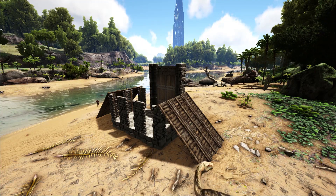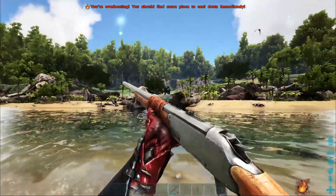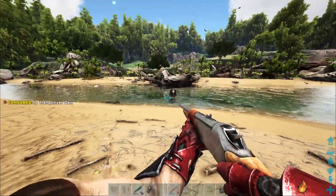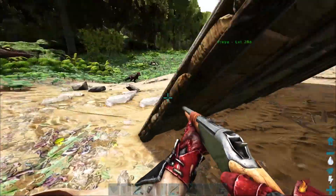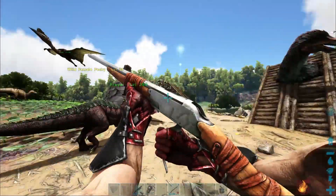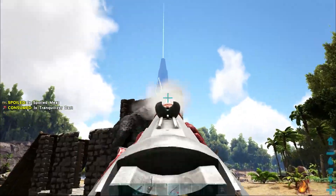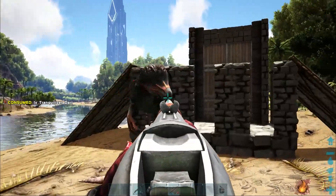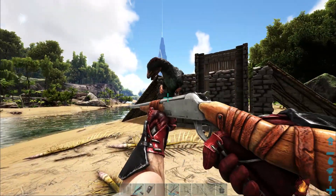Now that we're done building, we can lure him into our trap. Here he comes — be careful. They're deceptively fast and they have pretty good reach too. And there we go. Now we can tranq him at our leisure. I'll cut here and come back later when he's down. He should be down soon. And... there he goes.